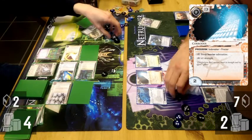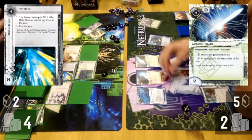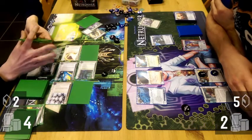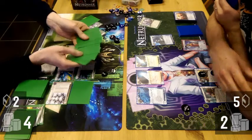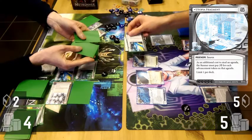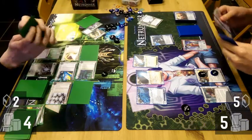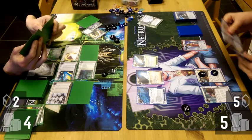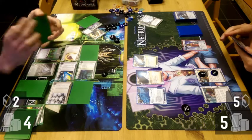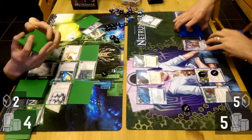Once again James hard-rezzes a Curtain Wall, bringing himself to two credits. I get a Legwork access of three cards — again no agenda, just some more Code Gates. I did not have an Emergency Shutdown in hand, but of course if I had, it would immediately de-rez that Curtain Wall — I don't want all that money coming back.